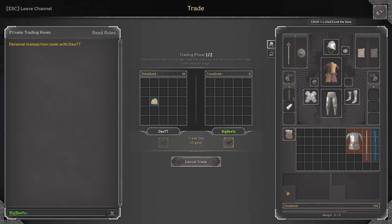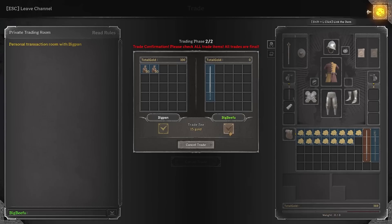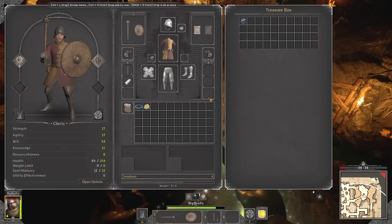It was time to sell. I struck up a deal on the fine cuirass for 150 gold, and I also finally managed to sell the longsword for another 100 gold, putting me at a grand total of 450.